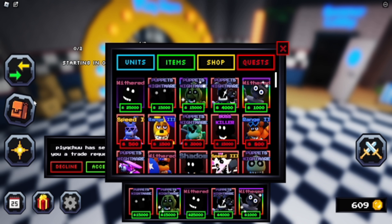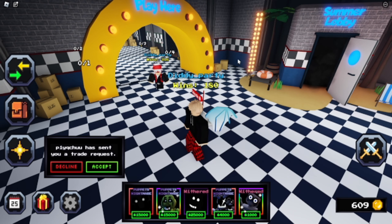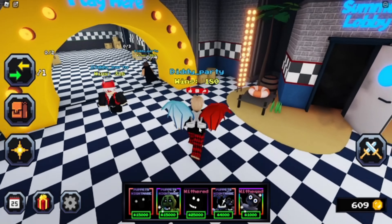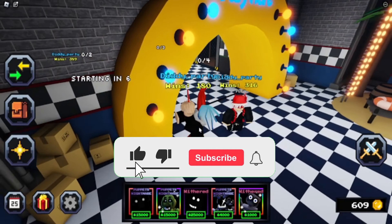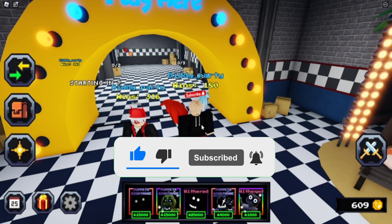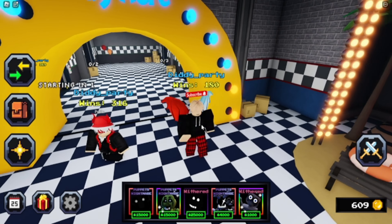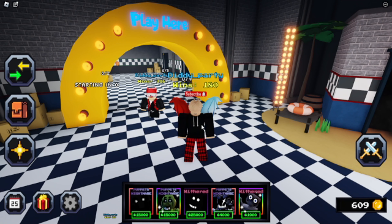For the giveaway, we will be giving away the Shadow Shadow Freddy. What you need to do to enter is like and subscribe to this video, then comment your username. I will get back to you guys if you win the giveaway, which will be announced in the next video at the end. That will be all for today's video — I hope everybody likes and subscribes. Have a good day. See you guys.